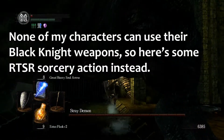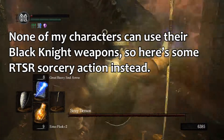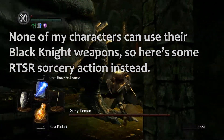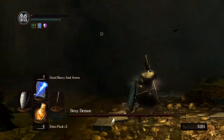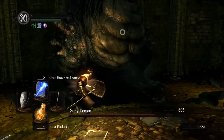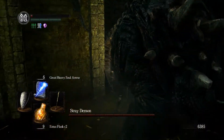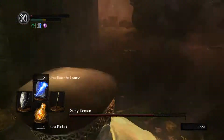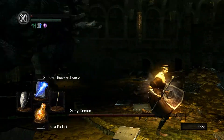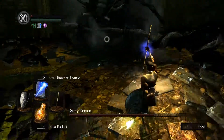Additionally, as the name implies, this is a demon-type enemy, which means Black Knight weapons deal increased damage to him. If you've gotten lucky and obtained a Black Knight weapon — especially since there are even more Black Knights in this area — these do increase damage to him. Since they're already quite strong weapons from the start, they could also be a good choice if your main weapon isn't impressing you.